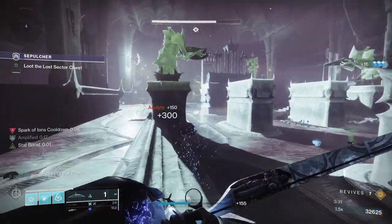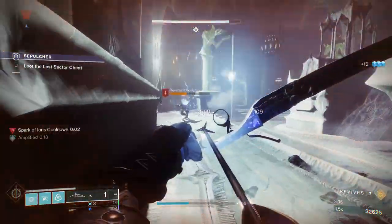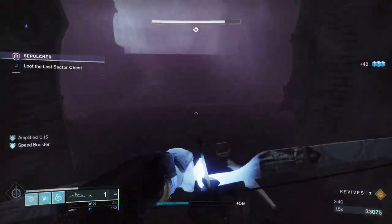At that point we have killed the Barrier, we've killed the Unstoppable, and we've killed the Hunter Hive Guardian. So at that point we just clear adds, kill all the moths, and then the next door is going to open.